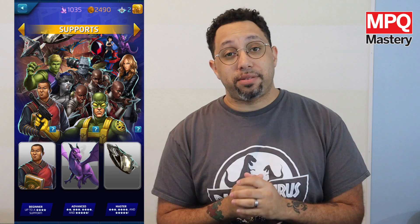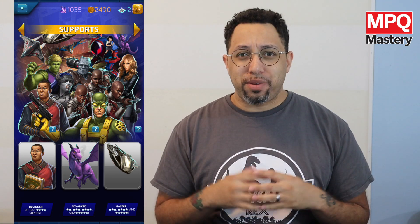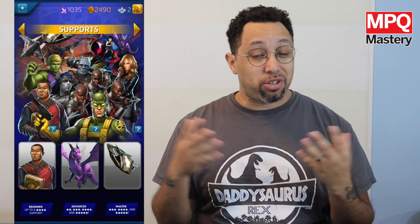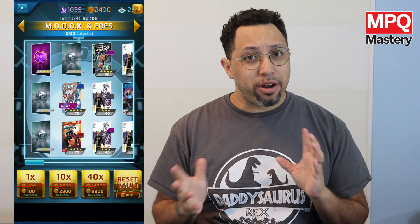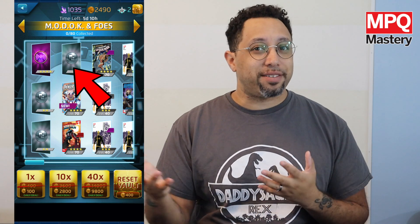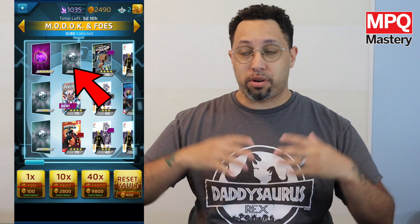How exactly do we get supports? Well, as it stands right now, supports actually aren't that easy to get. Pretty much, you need support tokens to get them. Or sometimes there's special giveaways or events that will give them to you. In most vaults, you'll see one or two support tokens, but the odds of grabbing that token is pretty low when it's two out of either 80 or up to 300.